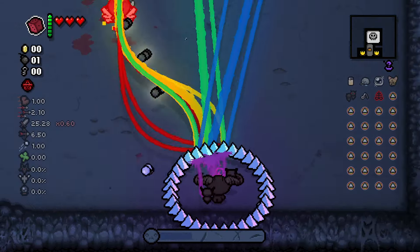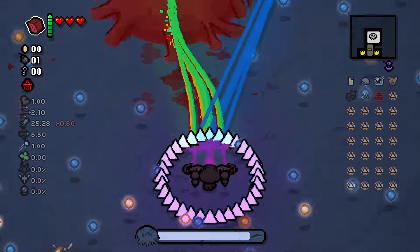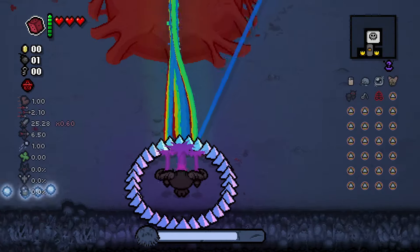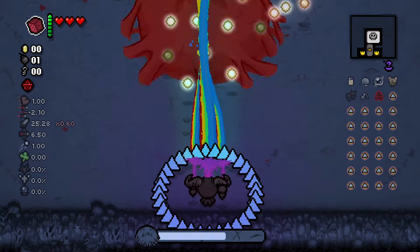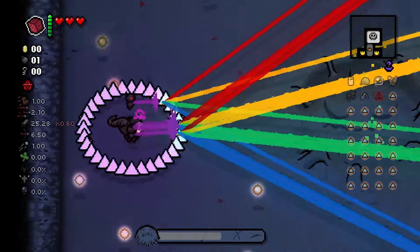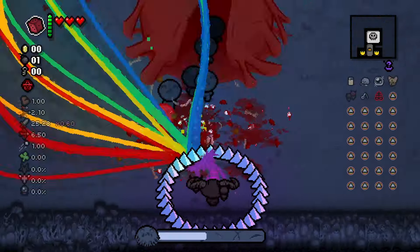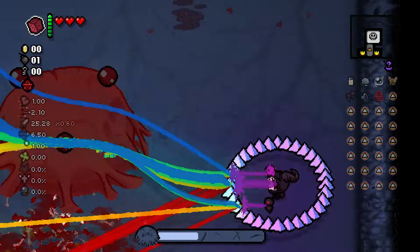On to phase two and that health bar is going down a lot slower, so I really need to be on my game with dodging these projectiles because we've only got three health. This is a really fun combo to use — I think it looks really cool. I really like all the different colors and how it kind of just goes all over the place. Absolutely destroying these waves of other enemies that Hush pushes at us, which is nice.